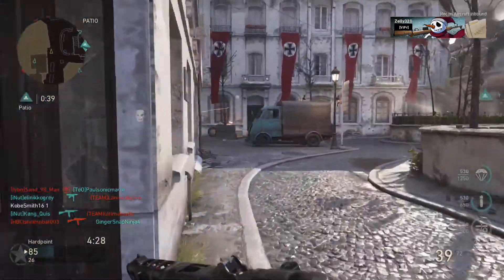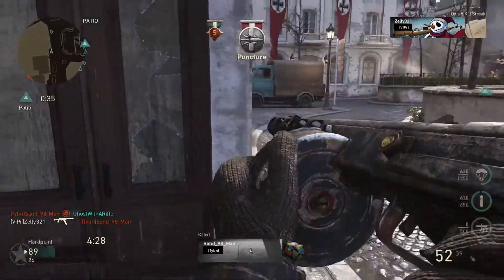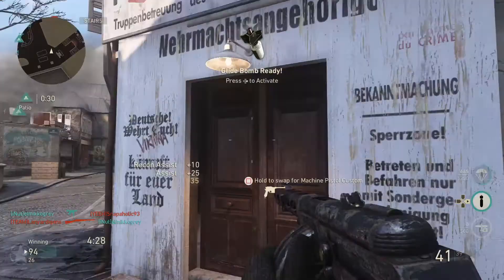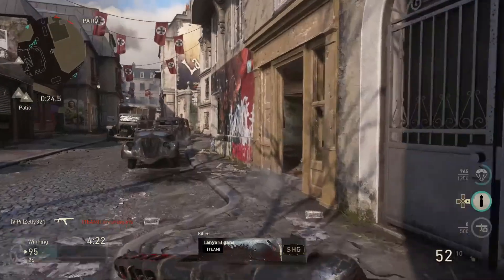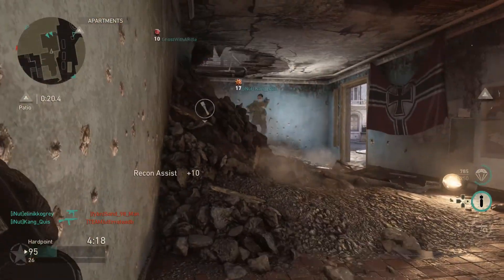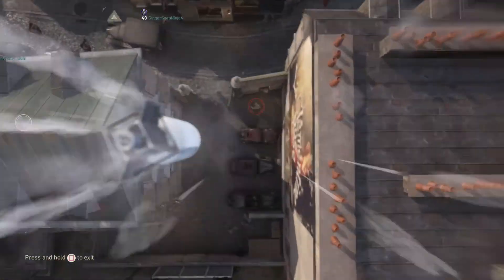Moving on to how I rank this map out of all the maps — out of War, Anthropoid, and Valkyrie — I'm going to rank Occupation number one, and there's a reason for that. Anthropoid and Valkyrie I've played so far, and you guys will see more gameplay from those soon. Those maps don't really get to me as much. Occupation is bright and dark, and the way the map flows is good. It has good flow.